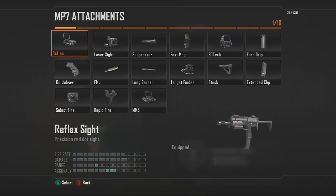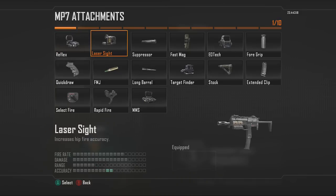The next attachment is Laser Sights. Laser Sights basically allows you to hip fire a lot better and spray at anyone that comes into your path, so it's definitely really good for all submachine guns. I definitely recommend putting it on if you have an extra slot.